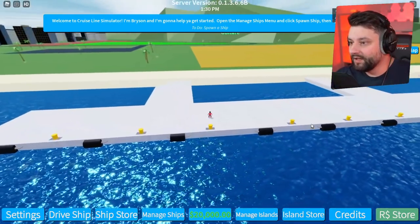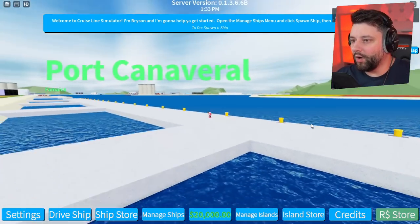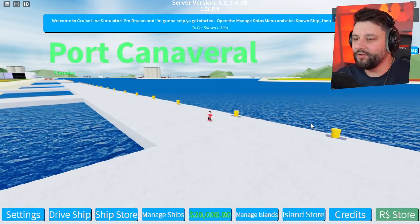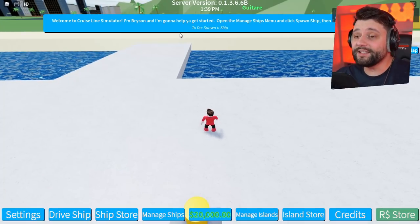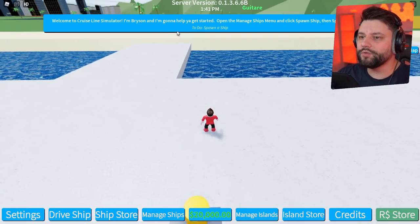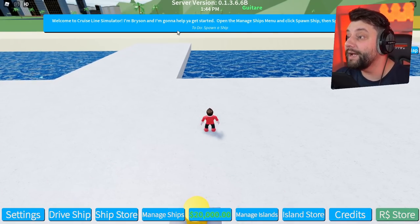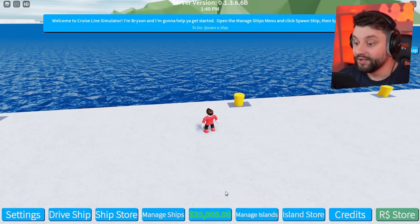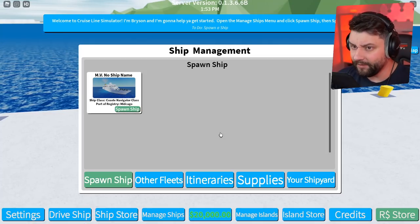We are in Port Canaveral — is that how you say it? I don't know. It says here at the top: welcome to Cruise Line Simulator. I'm Bryce and I'm going to help you get started. Open up the Manage Ships menu and click spawn ship, then spawn your ship. So Manage Ships — have I been given like a basic starter ship? Is that what's happened right now?